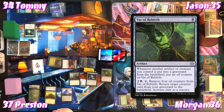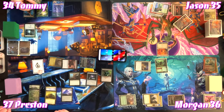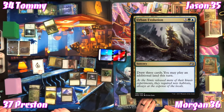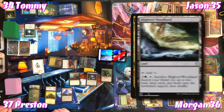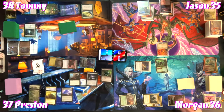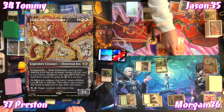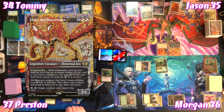Tommy plays a Forest and for five casts Urban Evolution — draw three cards, play an additional land. His second land from Urban Evolution is Blighted Woodland. Jason plays Rogue's Passage as his land for the turn, then casts Zirda the Dawnwaker — activated abilities that aren't mana abilities cost two less to activate, can't go below one. Zirda also has a tap ability: target creature can't block this turn.